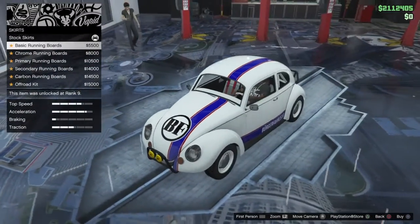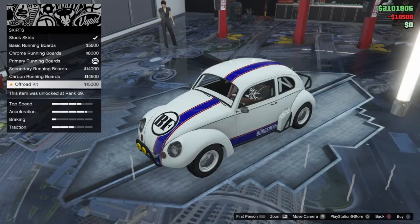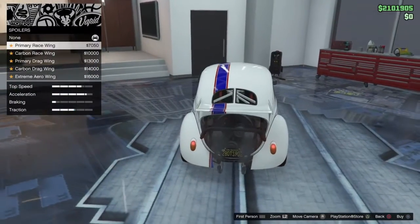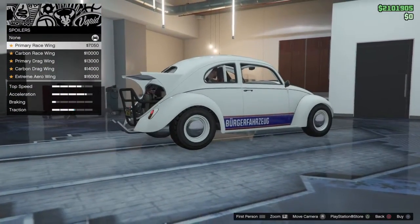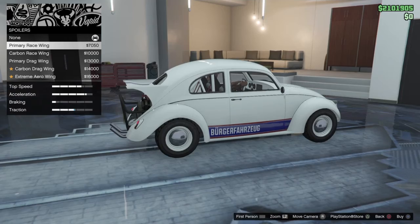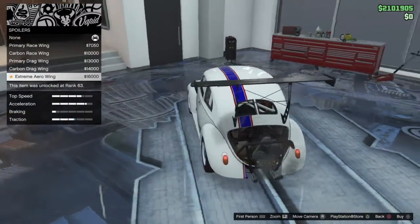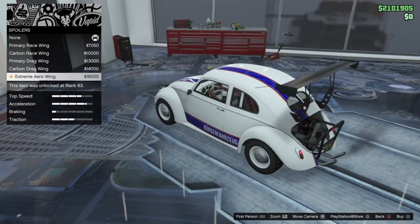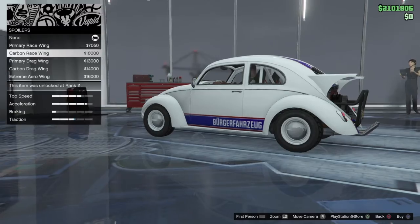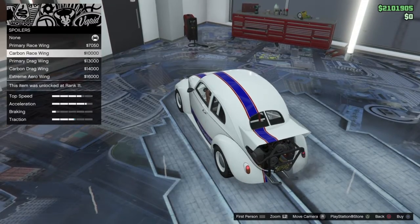What is this again? Oh, the running boards. That's pretty cool. Doing that one to finish off the style. Okay, spoilers — here we go. That's cool, I like that. This is bigger — the drag wing is bigger. Lord Jesus, what is that? I like this one more, it's cleaner. But I like how big this other one is. Eenie, meenie, minie, moe — this one.